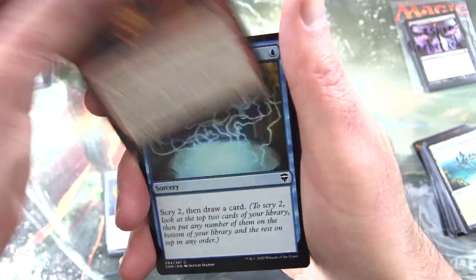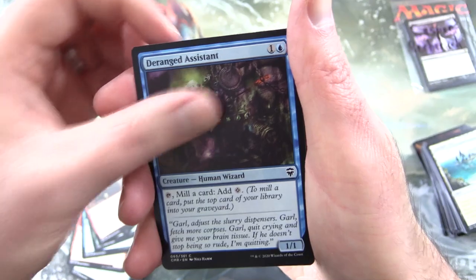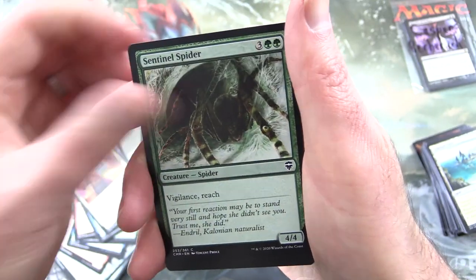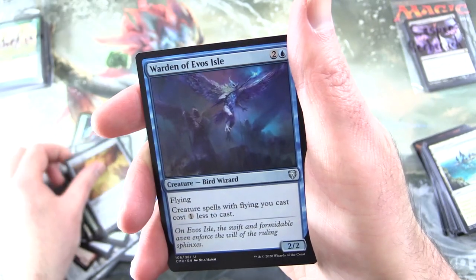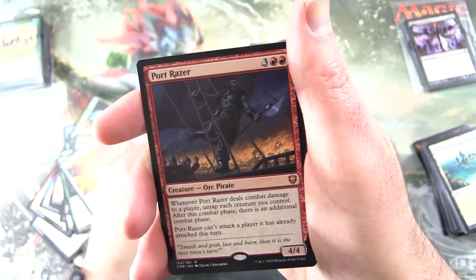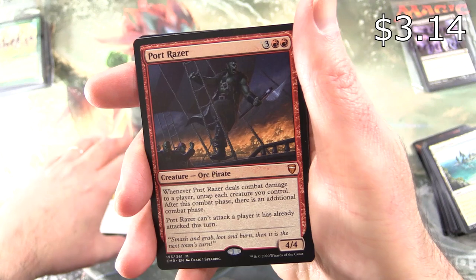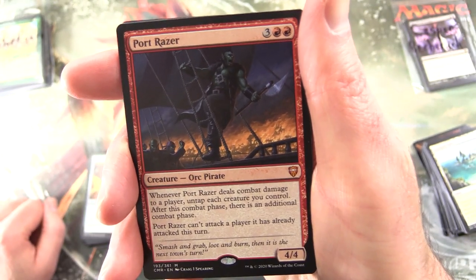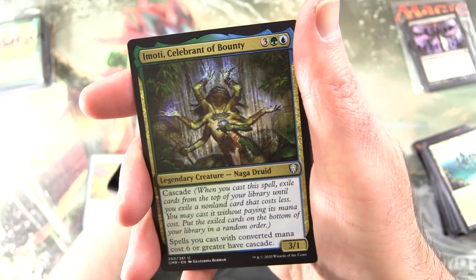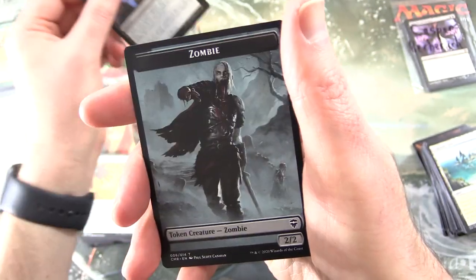Final pack of Commander Legends here. We have Valakut Invoker. Preordain. Soul's Might. Crow of Dark Tidings. Rummaging Goblin. Deranged Assistant. Wildheart Invoker. Elvish Doomsayer. Azure Fleet Admiral. Ninth Bridge Patrol. Sentinel Spider. Natural Reclamation. Sissay's Ring. Uncommons: Warden of Evos Isle. First Response. Merchant Raiders. And a Mythic — nice one: Port Razor, Creature Orc Pirate, 4/4 for 5. Whenever Port Razor deals combat damage to a player, untap each creature you control; after this combat phase there's an additional combat phase. Port Razor can't attack a player it has already attacked this turn. And a Moti: Celebrant of Bounty, along with Ghost of Ramirez de Pietro, foil Supernatural Stamina, and a Zombie Token.